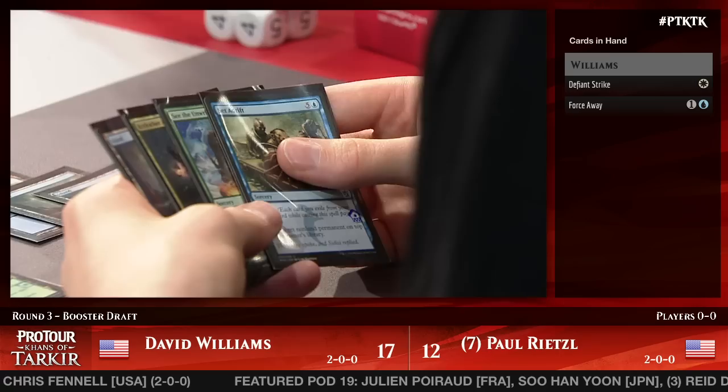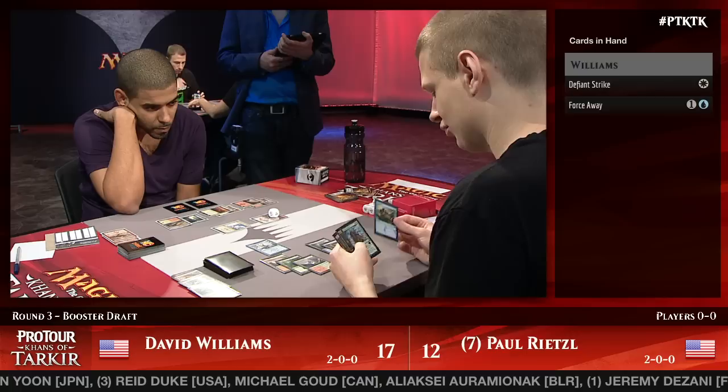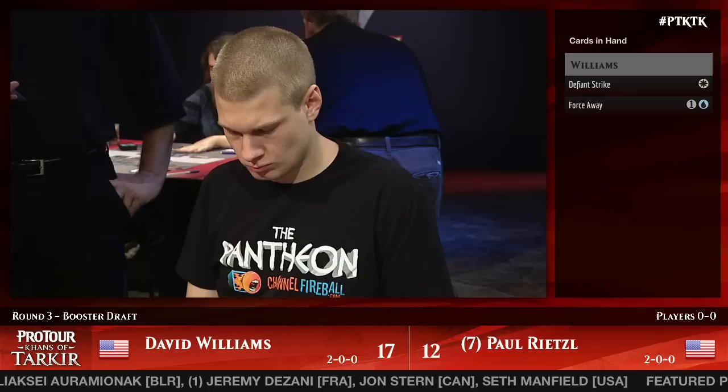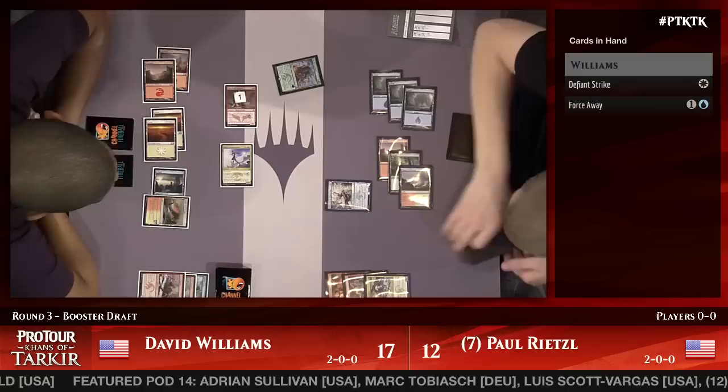Set Adrift comes down, but Rietzel has See the Unwritten — that is a good way to get back into a game. See the Unwritten is one of the cooler mythic rares from this set. It allows you to look at eight cards and, if you've attacked this turn, get two creatures. But interestingly, he's only going to get one creature with it — not having attacked with Mystic, it's not ferocious. He finds another Snowhorn Rider, still pretty good.